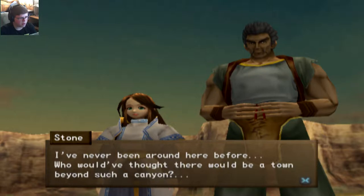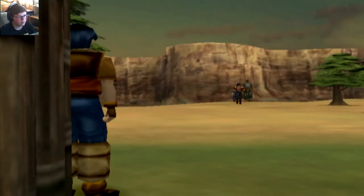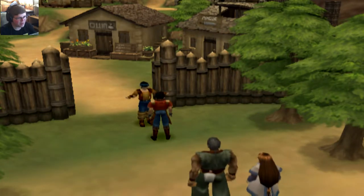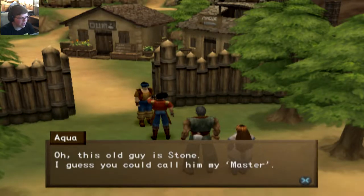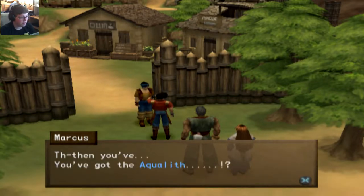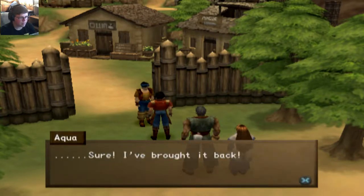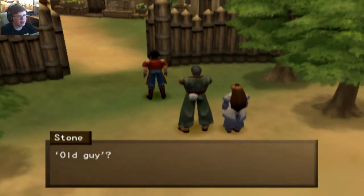I've never been around here before. Who would have thought there would be a town beyond such a canyon? Aqua, you're looking well. This old guy is Stone — I guess you could call him my master. She's Maya. They both helped me find the Aqua. But you've got the Aqua — you brought it back. Wait here, I'll go get everyone right away. That's kind of neat.